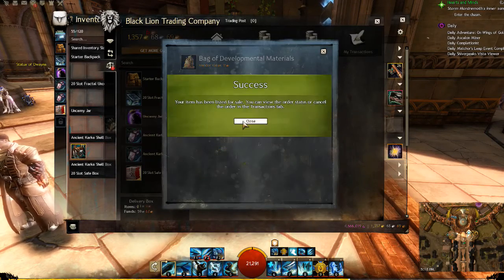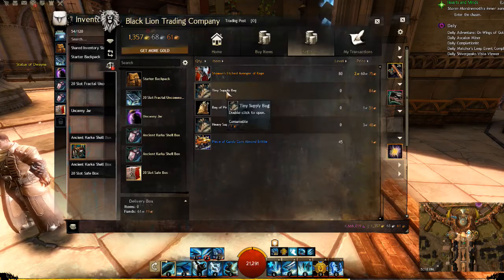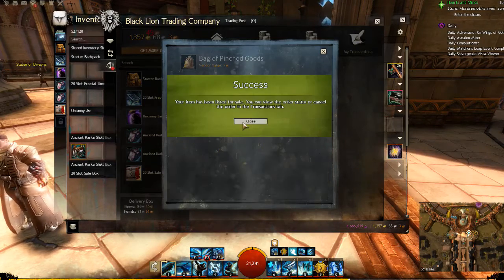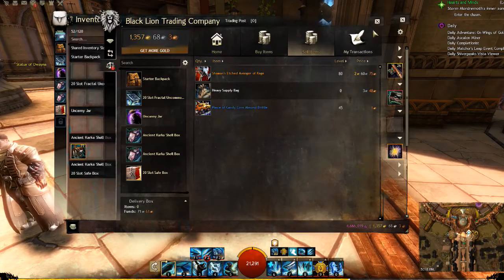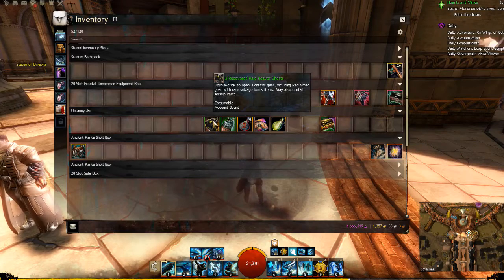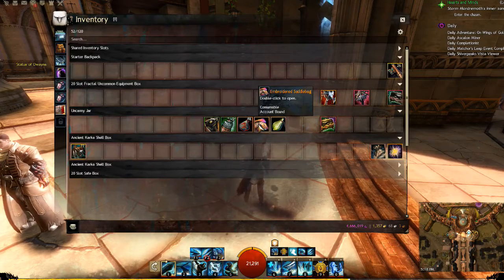You can use the Black Lion Trading Post from anywhere in the world by clicking on it up here, or you can right-click on the item you want to sell. I'm going to sell some of these bags off to give you an idea — they are worth a reasonable amount. Some are worth substantially more because they have multiple uses. For example, this particular item isn't just filled with crafting items; it's something you can deposit into a guild hall for an achievement.